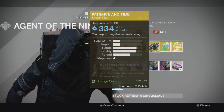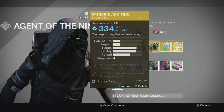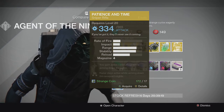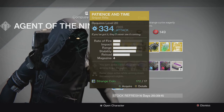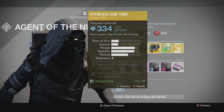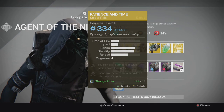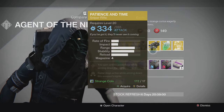For the weapon, Xur finally brought one after last week's situation, and it's Patience and Time. It grants active camouflage while aiming down sights and radar stays active while aiming down the weapon sights. Really good in arc nightfall or any arc damage scenario. It's a solid sniper — pretty decent in Crucible as well, with good stability and decent impact.